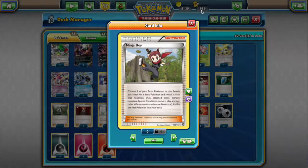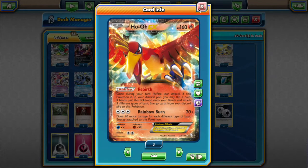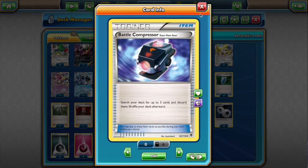We have one Scramble Switch, and then we have Ninja Boy. For instance, if you get a Ho-Oh on the first turn, you can immediately play Ninja Boy to switch it with a Xerneas EX. If we accelerate all three energy into the Ho-Oh, which is quite easy to do using Battle Compressor — one of the biggest cards in the Expanded format — we can set up very quickly.